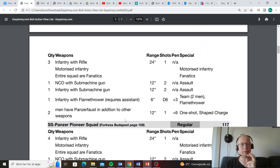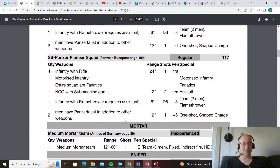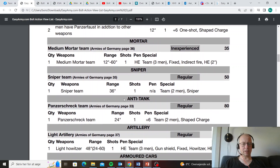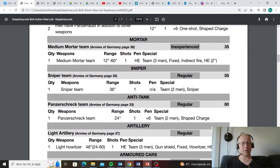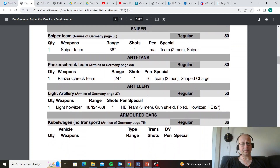So engineers plus skirmishing plus cheap lieutenant — you can already see this is going well. We've got an inexperienced medium mortar, really good. Regular sniper team, yes. Panzerschreck — the Panzerschreck is too expensive for what it does. It does have a higher penetration value than an American Bazooka, but not that much bigger, and not for those points. And you do have all the Panzerfausts already — I don't think you really need a Panzerschreck as well.